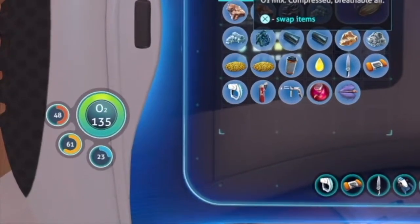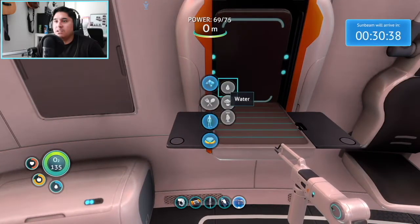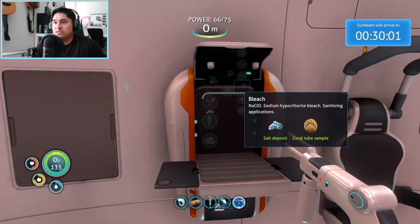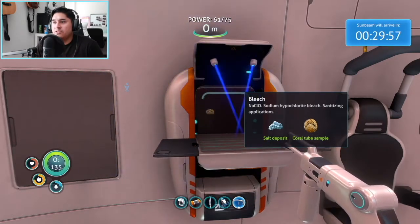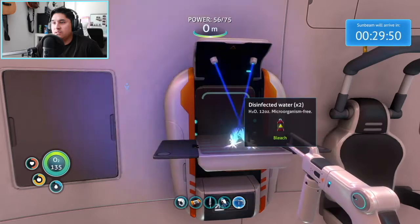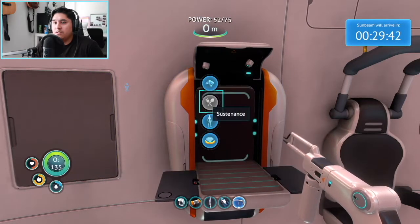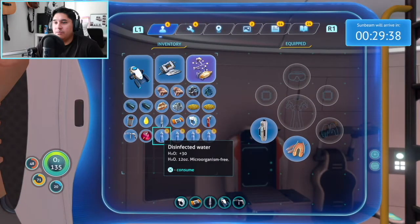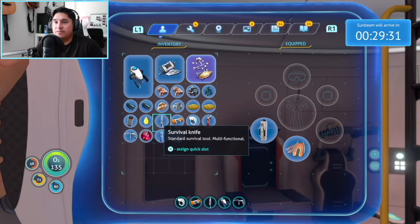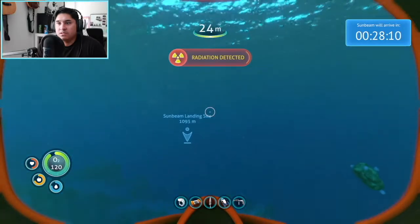Look at that — 135, hell yeah! How do I make water again? If I make bleach it makes two, and a coral tube sample — bleach. Okay, and another bleach. Now I can go here. It literally just told me to do this. Now I got four of them. Vital signs stabilizing. That's so much — this literally almost doubled how much I could breathe. What — Sunbeam landing site?